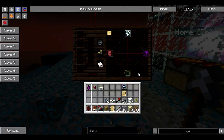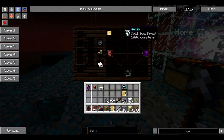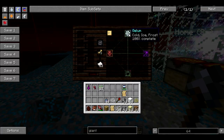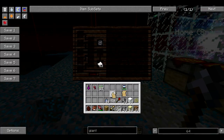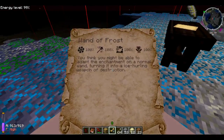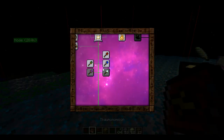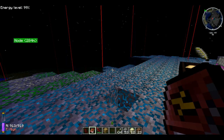The next wand is the wand of frost — another attack wand. It has basically the same aspects as the fire wand, except instead of fire it uses Gelum, which you can get from snow or snowballs, representing cold, ice, and frost. This one shoots out little ice chunks. The book says you think you might be able to adapt the enchantment on a normal wand, turning it into an ice-hurling weapon of destruction.